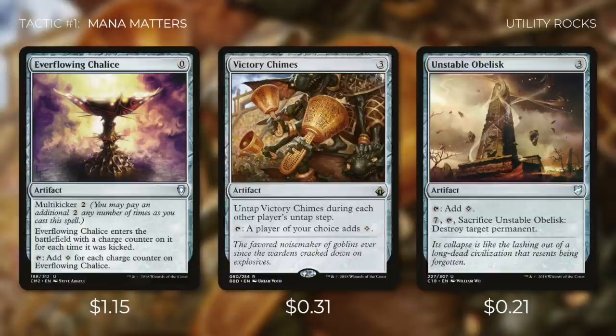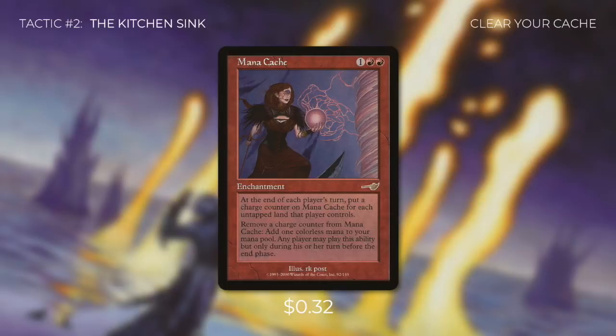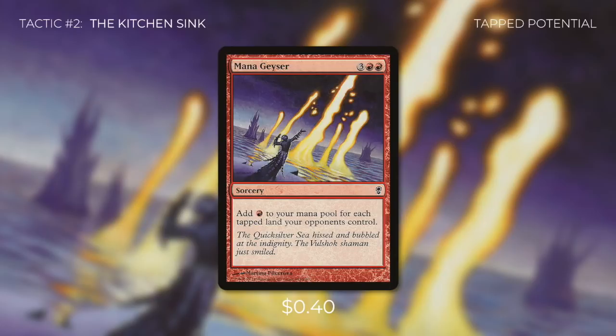Tactic number 2: The Kitchen Sink. First up there's Thran Turbine, which adds 2 colorless to our mana pool during our upkeep, but we can't use that mana to cast spells — we can use it to activate abilities, so this essentially gives us a nearly free activation of Zantcha during our upkeep. Next up there's Mana Cache: at the beginning of each player's end step, put a charge counter on it for each untapped land that player controls. Any player may remove a charge counter to add colorless to their mana pool. This incentivizes players to tap their lands, and with Zantcha in play, there's always a way for players to use that mana. Then we're running Mana Geyser, which adds red mana for each tapped land our opponents control — Zantcha is the perfect mana sink.